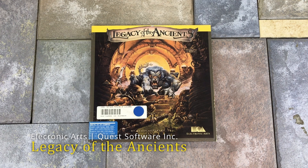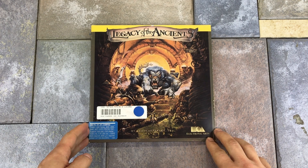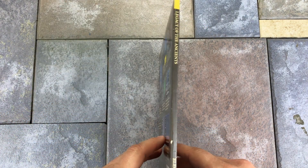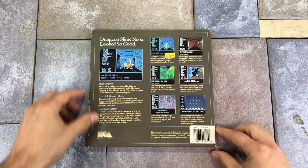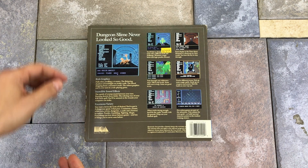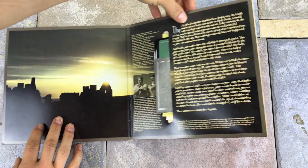First up, we have Legacy of the Ancients from 1987. This is the DOS version, as are all the games in this collection, but the game was also released on the Apple II and Commodore 64. It was developed by Quest Software and published by Electronic Arts. The back of the box features screenshots from the Commodore 64 version. On DOS, the game uses CGA. I really like the packaging of this game, as it's packaged similar to a record.